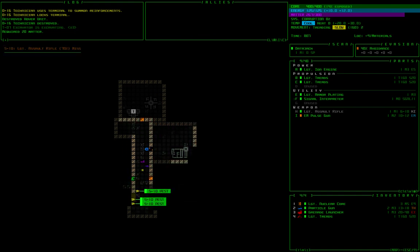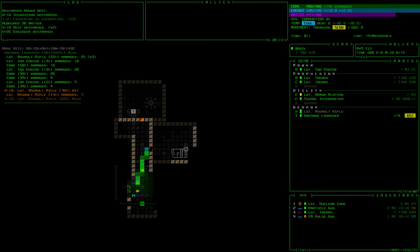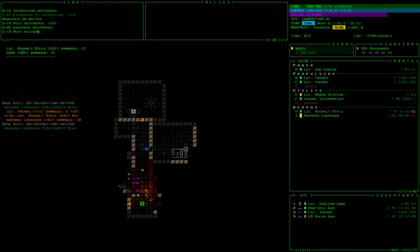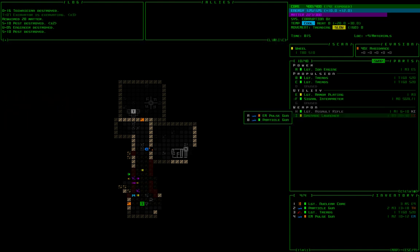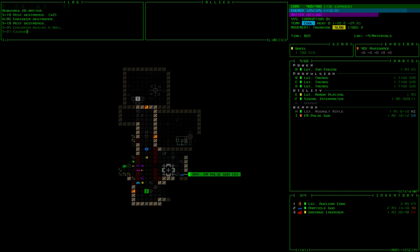Swarmers again — we're going to repeat the process: out goes the pulse gun, in goes the launcher, fire off the grenade launcher. Our grenade launcher took a little damage so we go back to the pulse gun. I should hit Ctrl-3 to attach my spare tread since we gained a propulsion slot from the evolution. I don't have a utility I want to slot in right now, so I'll leave that open.